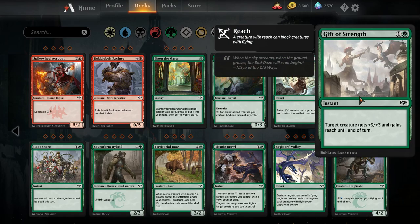Gift of Strength — we saw this seeing play last season before rotation, it was in Hour of Devastation. One green, one colorless instant, target creature gets plus three plus three and gains reach until end of turn. In that particular format there were a lot of Cartouche of Knowledges, so the green decks wanted to be able to give their creatures reach. Healer's Hawk and Parhelion Patrol are both things in this format, so while this does not make the creature as big as Titanic Growth does, being able to give reach is a relevant ability. You might want to mix up your pump spells just to keep your opponent on their toes.